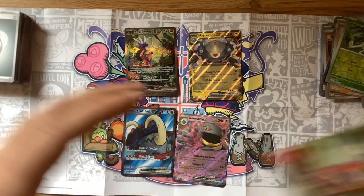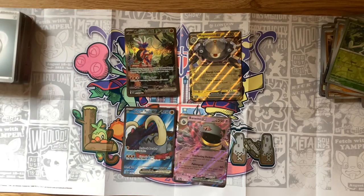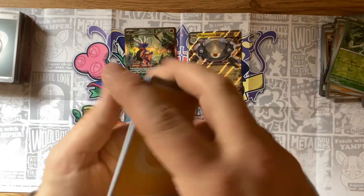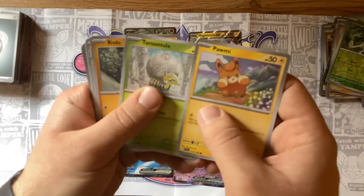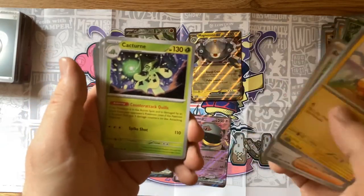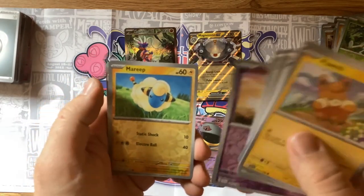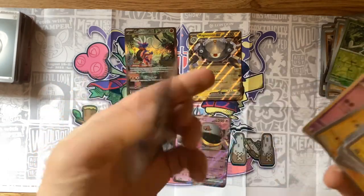Very excited to see that. We pulled Koraidon EX like I wanted, plus Magnezone, Great Tusk, and Baxcalibur — not too shabby at all. Electric energy. Got another Pawmo. Tarountula — I don't know how to say that. Riolu — love Lucario's line. There's my Magneton for my Magnezone! Arven — I liked him better than I expected. Cacturn, Mesagoza, Flittle, Amaroq — just caught a shiny of these on Pokemon Go. Another Houndstone.